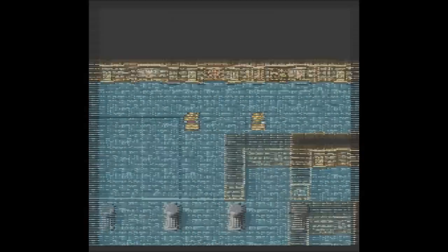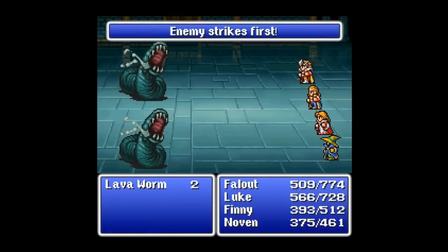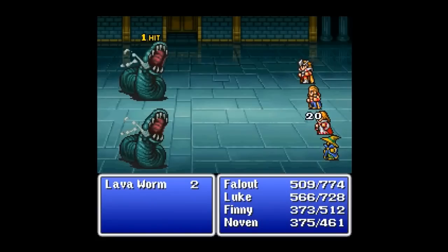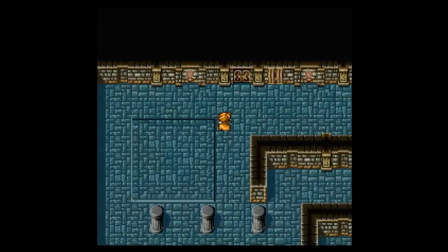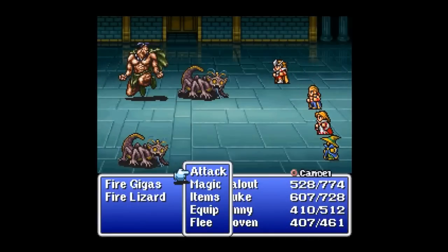Now what you want to do here — and what kind of enemies do we fight here? We fight lava worms, if you remember, those are fire enemies. Any guesses of who we're going to fight at the end of this floor? Really fire gigas and then fire lizards.